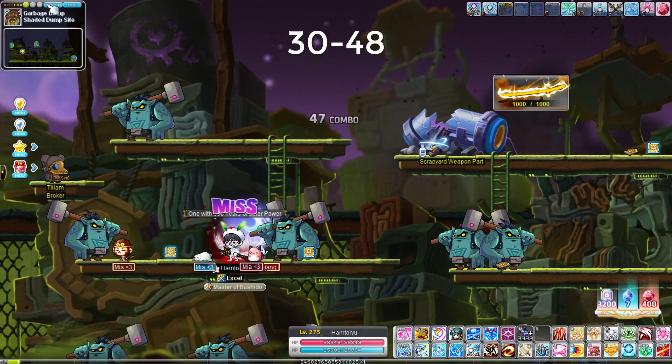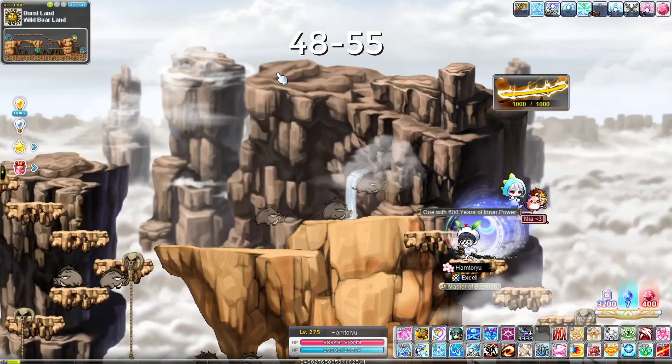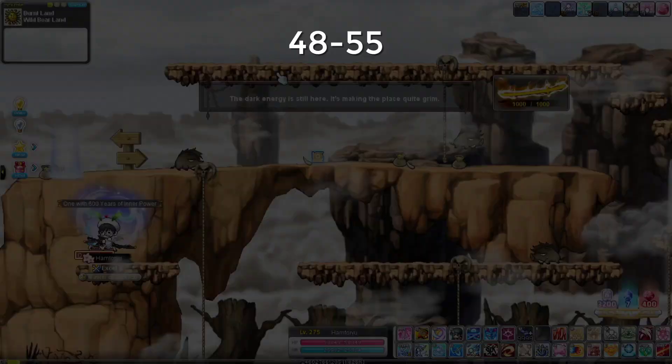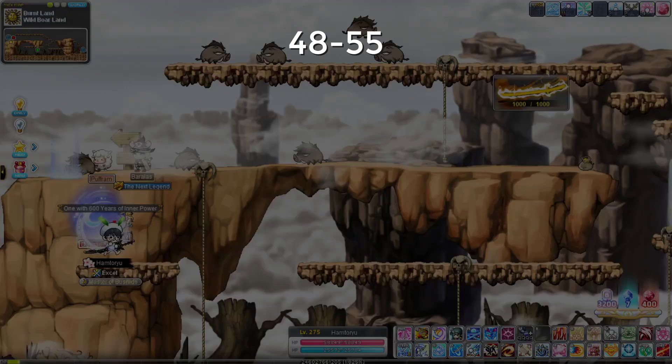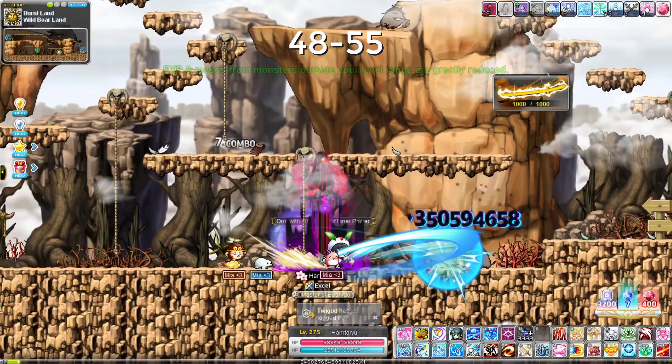Once you're level 48, go to Wild Boar Land. It's a pretty big map so you won't kill most mobs like in previous maps, but the spawn is so high and it has a lot of flat platforms that it's really good for Hayato. Focus especially on the right side — you can hit the top and bottom platforms, and since you have Falcon Dive you can get to the top almost immediately.